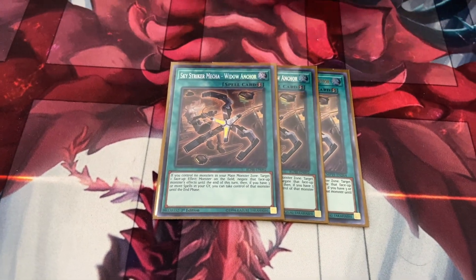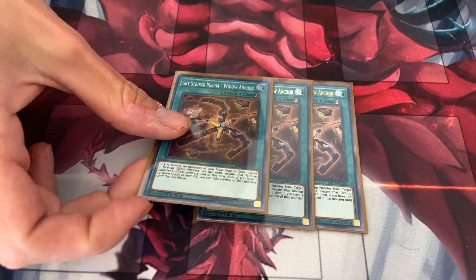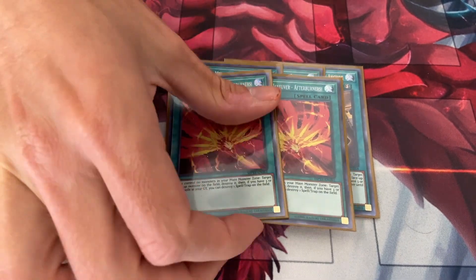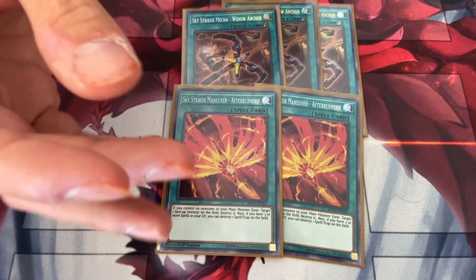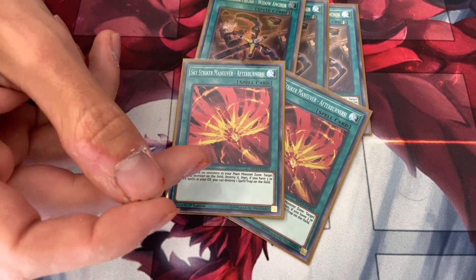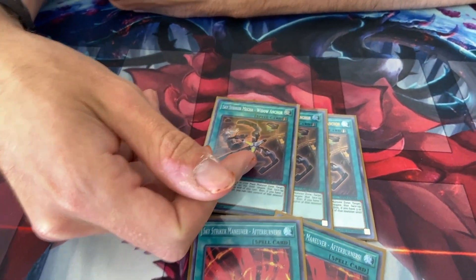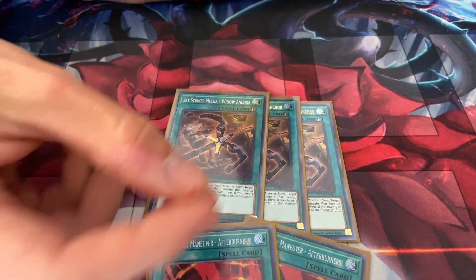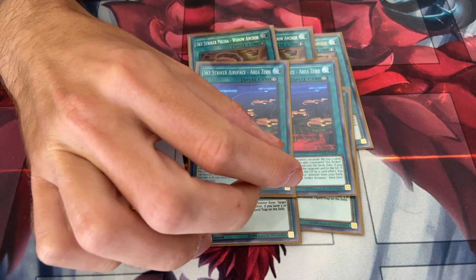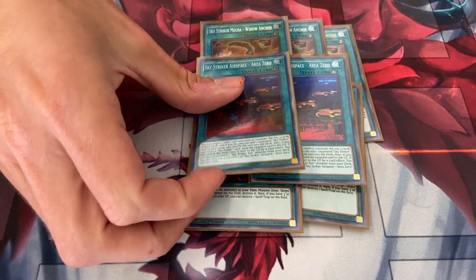Now the meat of the deck — the spells. 3 Widow Anchor. She used to be limited, then semi-limited, and now she's back at 3. You need her to interrupt your opponent's plays, steal their monsters, and use them for your own stuff. One thing to know if you're just getting back into the game: the Sky Striker spells have two effects — a standard one, and a second effect you can activate if you control 3 or more spells. Widow Anchor's first effect negates a monster effect on the field, and the second steals the monster too. Sky Striker Afterburner pops a monster — non-targeting — and its second effect pops a back row. Then 2 Area Zero, which pops your own stuff to excavate and hopefully get a Sky Striker card to your hand and set it up in your graveyard.